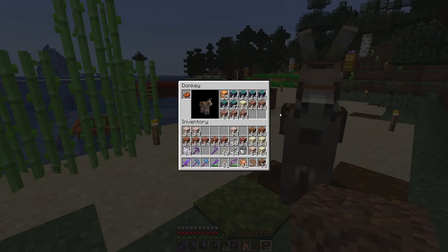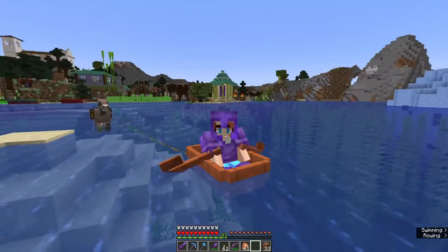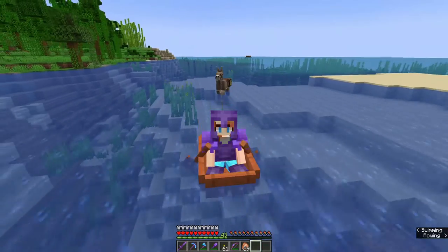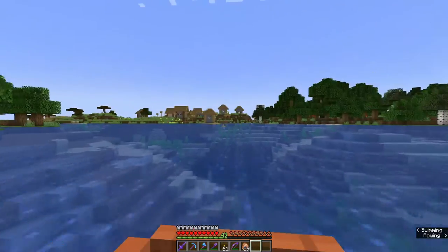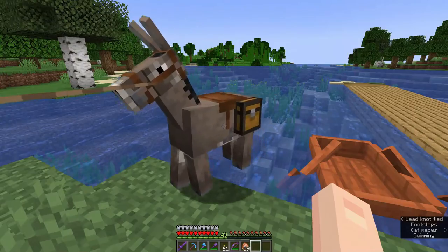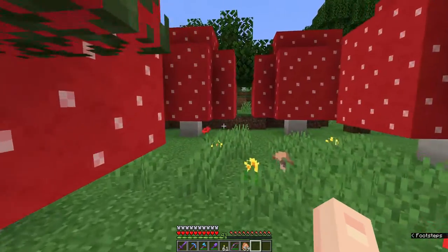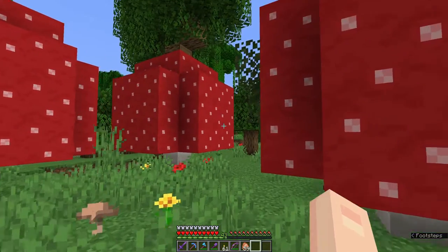I'm back home to get the donkey and some housing supplies. Come on, water-skiing donkey! Across the ocean blue - nearly there. I've got to check the mushrooms. Holy doily - full size mushrooms! And a tiny brown one in the middle. What's next?